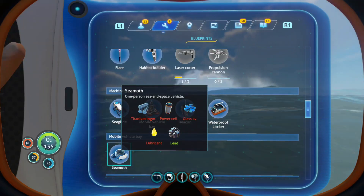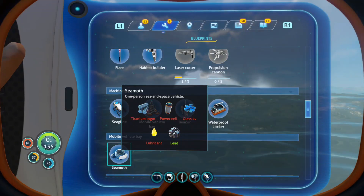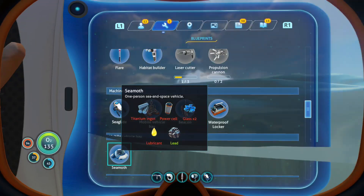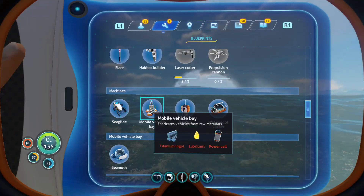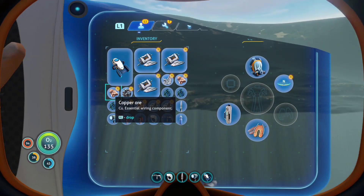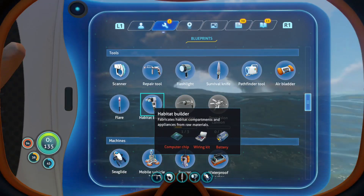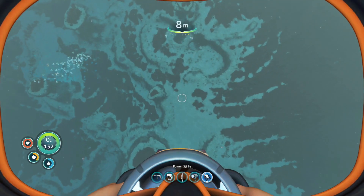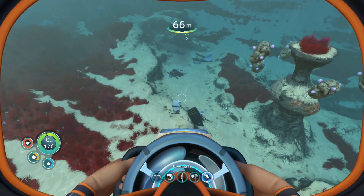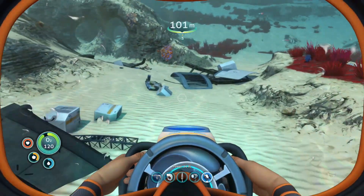Two power cells, two titanium ingots, two power cells, glass, and two lubricant - because you need to put down the mobile vehicle bay, so then you can use that to create the Seamoth. The titanium ingot is easy because you just get scrap metal or titanium. Lubricant is easy to get as well because it's from the creepvine seed cluster. I knew there was some more scrap metal down here so we'll go grab it, and we'll head back and try and grab some creepvine seed clusters as well.